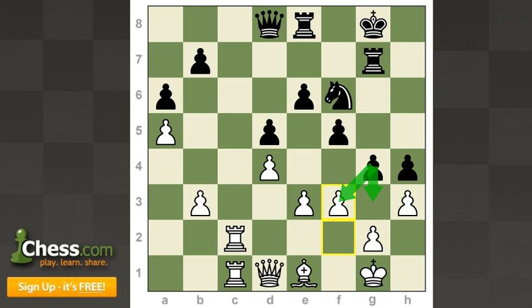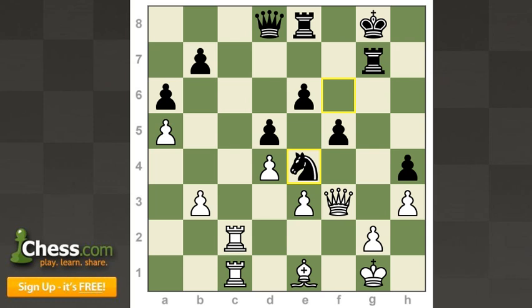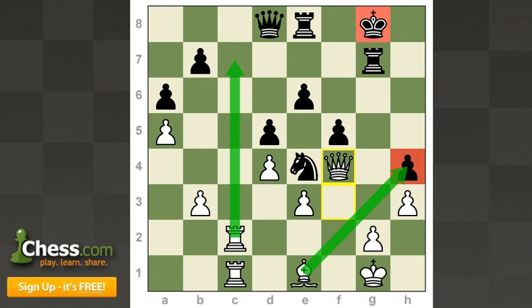Black has a choice — they can take either pawn, or keep the tension. The problem is white is threatening the h4 pawn, so they do have to do something. If g takes f3, then queen takes f3, and black hasn't really achieved much against white's king — they have the open g-file, but no concrete threat. Something like knight e4 could be played, then queen f4, and white is very close to winning, threatening bishop takes h4 and rook c7. Black's king ends up much weaker than white's.